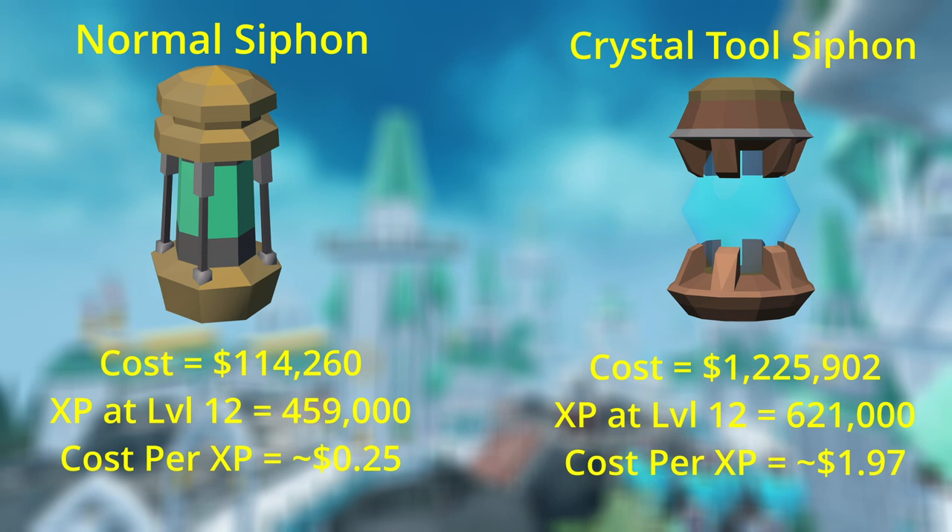Going back to why you should use a normal siphon versus a Crystal Siphon — it's going to be the cost. Since this tool acts as a tier 70 tool, a normal siphon gives you 459,000 experience at level 12. A Crystal Tool Siphon acts as a tier 90 tool while siphoning, giving you 621,000 experience, but at a greater cost. Cost per XP for the normal siphon is about 25 GP, versus about 1.97 GP per XP for the Crystal Tool Siphon. If you want to level Invention faster and cost is not a factor, that option is available.